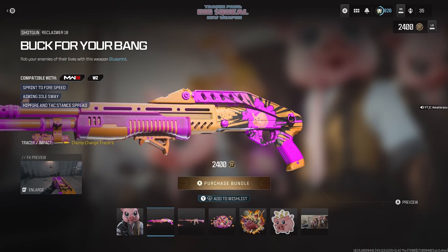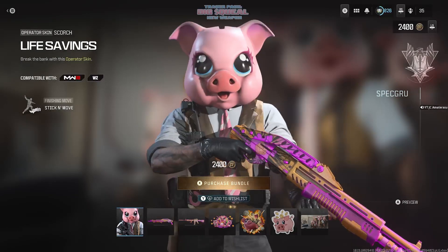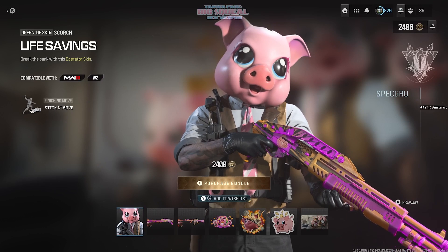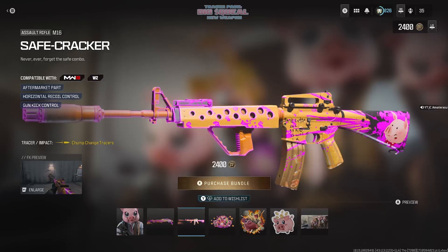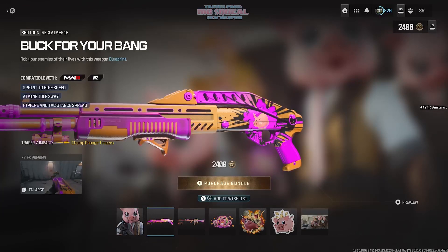Overall for this Big Squeal bundle, I'd say it's kind of worth it. First off, you instantly get the Reclaimer 18 in your account. You also get the Life Savings operator skin — it's a piggy bank mask, like a bank robber skin, actually pretty lit. You get two camos on each blueprint gun and both are built pretty beast. I'd say it is worth 2400 COD points for the Reclaimer 18 and the operator skin. Hope you enjoyed — subscribe if you're new and like the video!